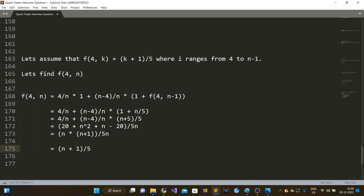Using the principle of mathematical induction we have proved that f(4, n) = (n+1)/5. Since we need to find f(4, 52), the answer is 53/5. I hope you guys liked this video — please don't forget to like, subscribe, and comment, and I'll see you all next time.